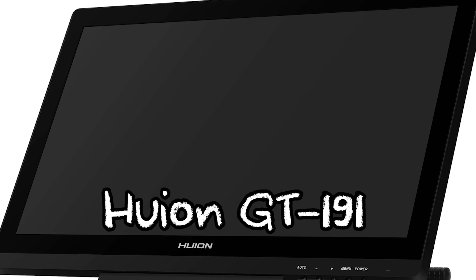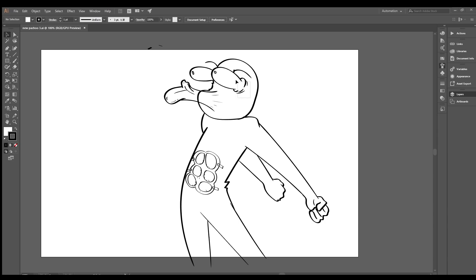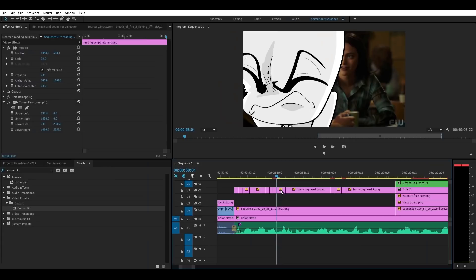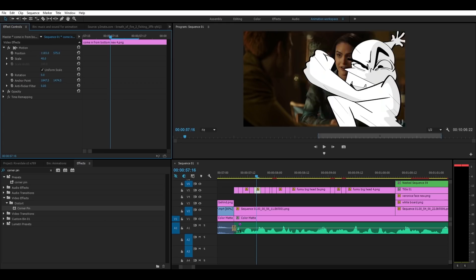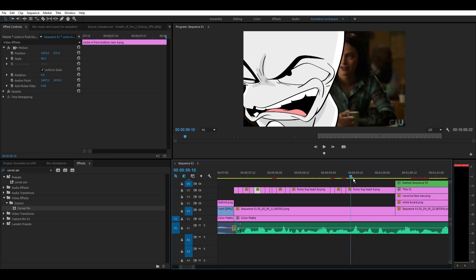For hardware, I use the Huion GT191. There are probably much newer, better models out there than what I have, but that's what I currently use and I think it's great. What I do is draw every single frame in Illustrator, then color them in Photoshop, and finally do all the animating in Premiere itself. Over the years I've drawn over 11,000 or 12,000 frames, and I do reuse a lot of frames. Once I've drawn something, chances are I'll be able to use it again and again — because after you color it in Photoshop, you save it as a transparent PNG and reuse it as much as you want.